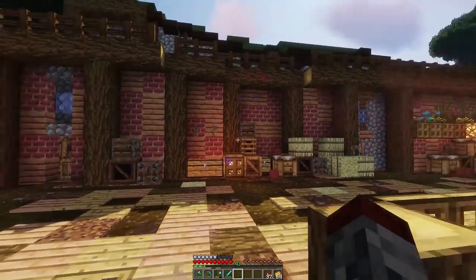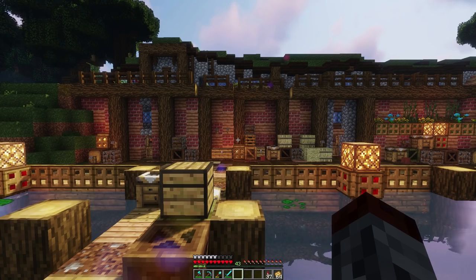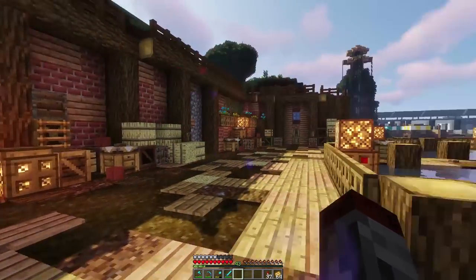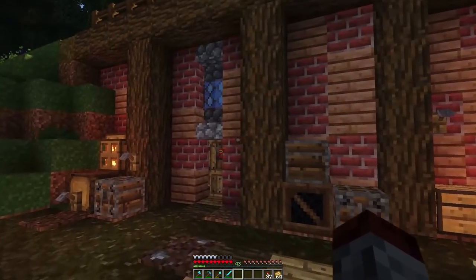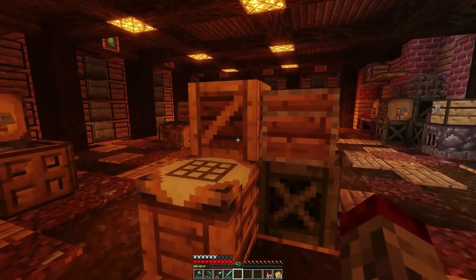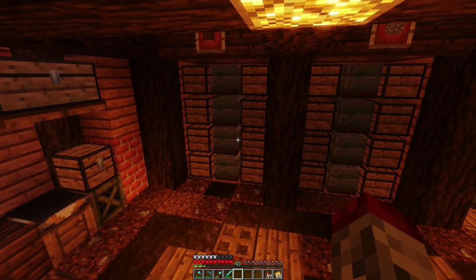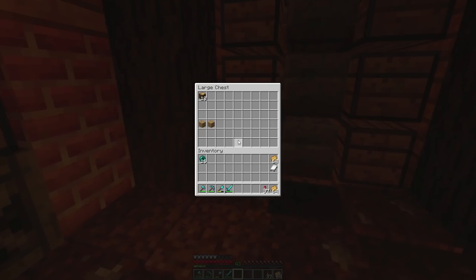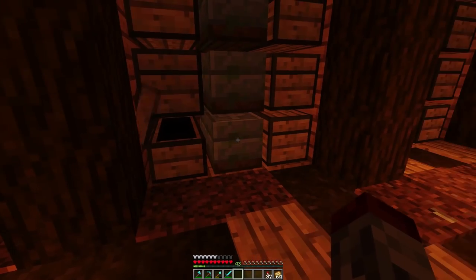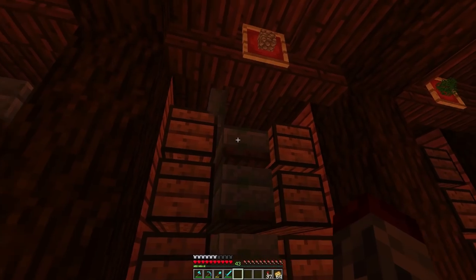I've got two llamas that need names — if you want to have a llama named in your honor, that could be good. The dock area has a whole bunch of storage. This is our warehouse area; it looks a little funny because we've got the new coffin texture for Sarthal and all the trap chests. This is actually back when you couldn't place chests next to each other, so you had to use trap chests.